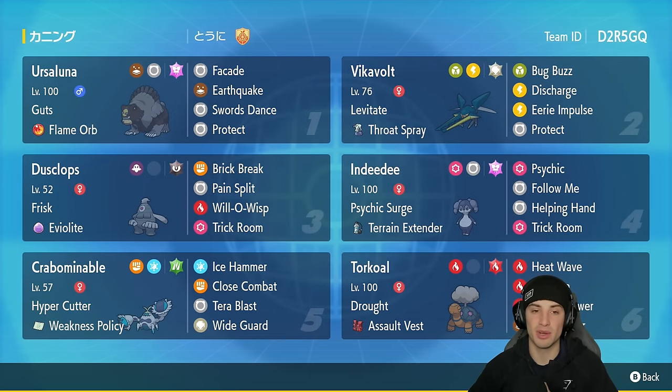This team is really cool — I'm a big fan of Trick Room teams and I usually play pretty well with them. A lot of these Trick Room Pokemon are pretty meta, but Crabominable is a Pokemon I don't think I've seen on the ranked ladder so far, so it's definitely gonna be fun. The first Pokemon in today's team preview is Ursaluna — top 10 Trick Room, fits this team perfectly. It's got Flame Orb and Guts with Facade, EQ, Swords Dance, and Protect. In our second slot is Vikavolt, and I love using Vikavolt on Trick Room teams.